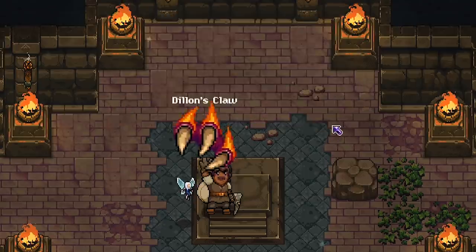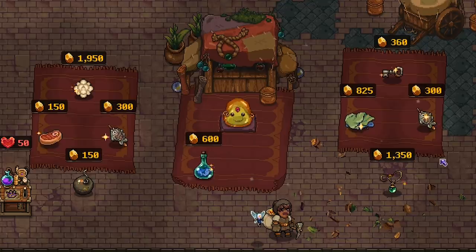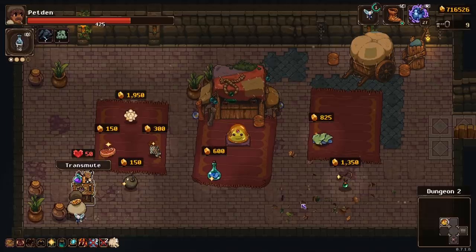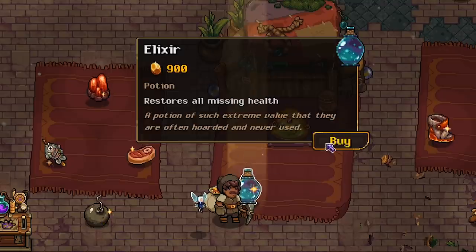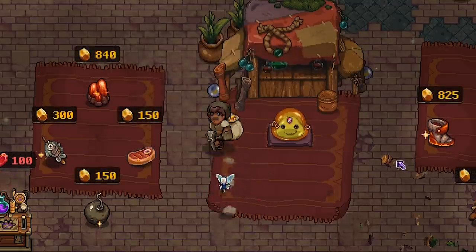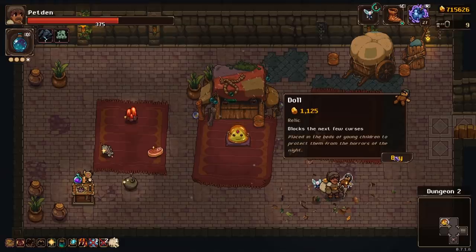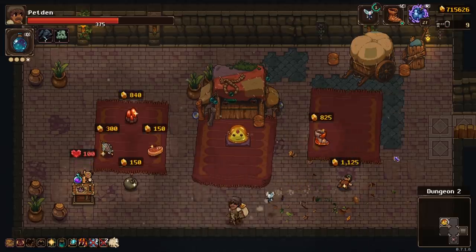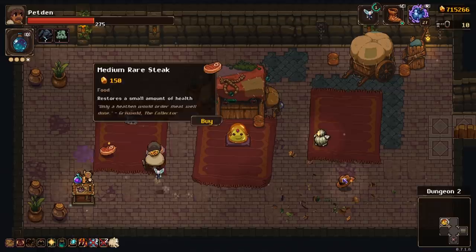Our next relic: deal even more damage when you critical strike. This might be a critical strike type run. And three relics at the shop — we're picking up speed. I don't want any of these. I might want some of these — in particular, restores all missing health, which should be my favorite potion. When healed heal again — don't want that. This one maybe blocks an extra curse. Yeah I'm gonna not take that one — that's kind of a temporary boost. I want long-term effects and I don't really like any of these.